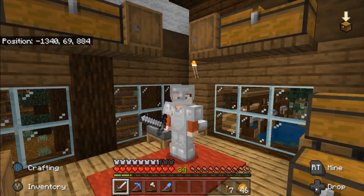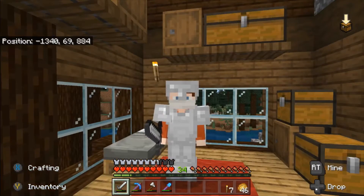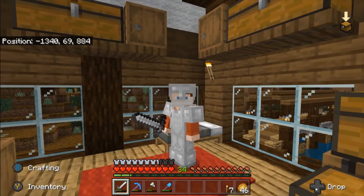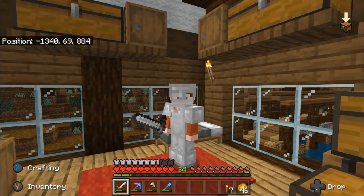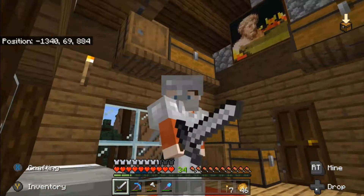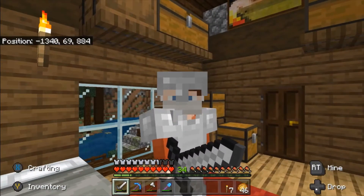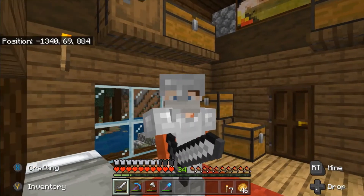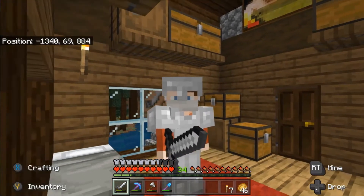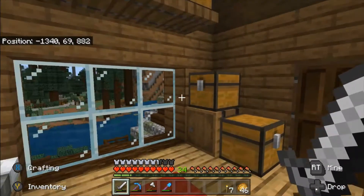Hey folks, NyxCraft here. Welcome back to the series and hope you're all having a good day and a very Merry Christmas if you are celebrating. This is Surviving with NyxCraft episode 12. In today's episode we are going to be taking care of what I have been talking about for a long time — we're going to be doing the strip mine unloading system. We can just dump blocks in, send them to the surface, and not worry about it while we're looking for diamonds.